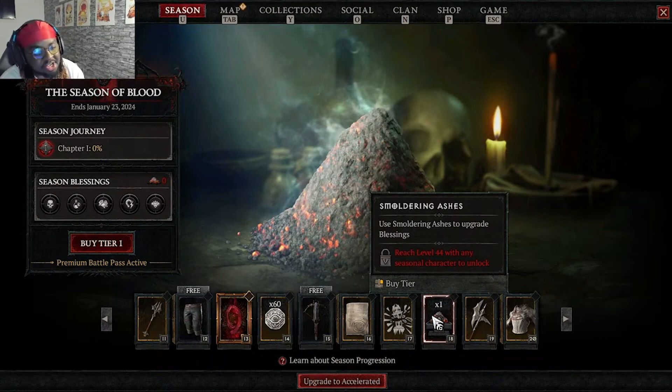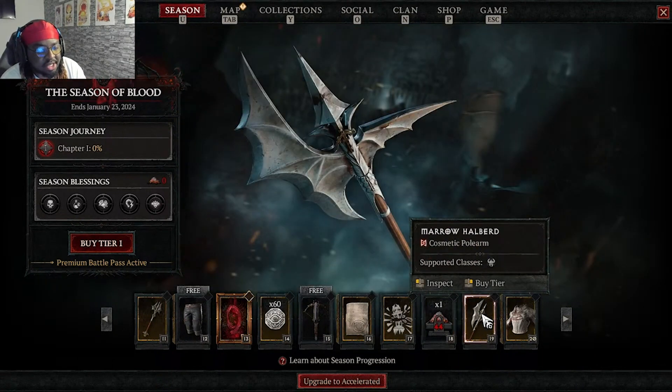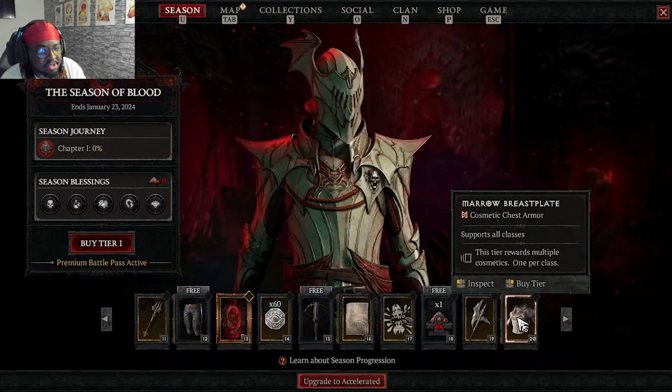The smoldering ashes here require you to reach level 44, but only with your seasonal characters. So if you're grinding an eternal character, you do not have access to the new season content — if you didn't already know that. You get a polearm and chest armor. It does kind of look similar to last season, but it has a sort of unique feel. I can see why people thought it looked similar though.